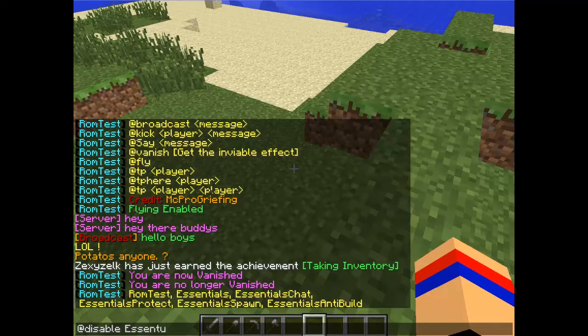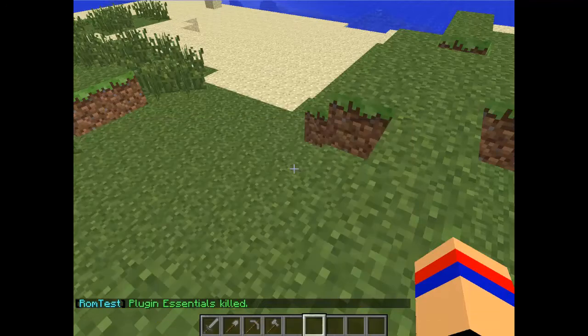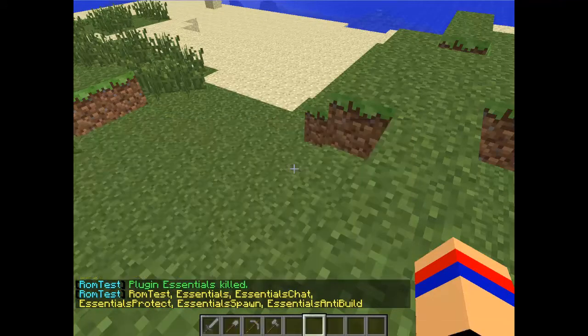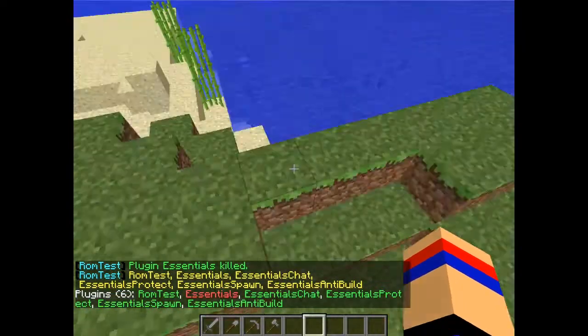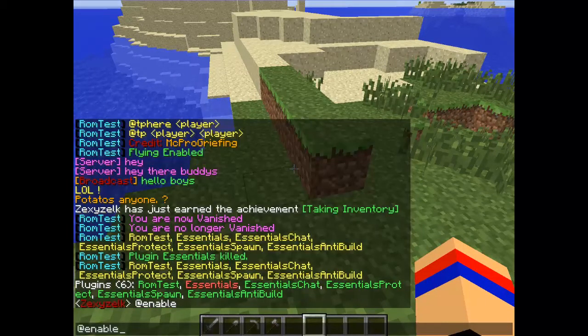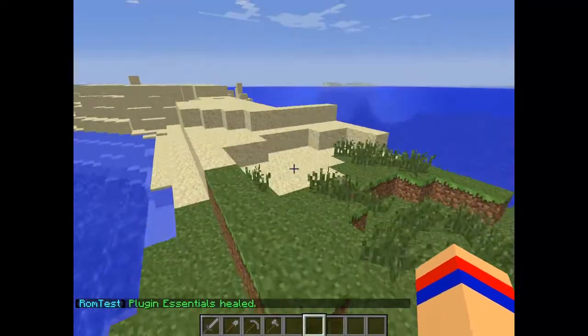Essentials. And I also had to — if you make a mistake, hit film — automatically broadcast. Slash pl does work. I will revive it. I think it's enable. At enable — Essentials. And heal. And should be that.